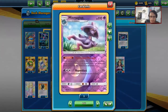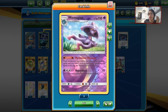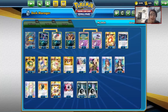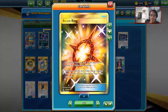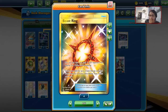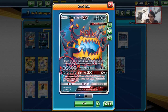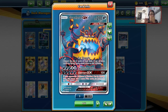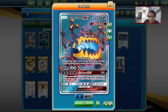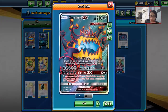The idea is you want to use Mismagius's Mysterious Message ability, knock itself out, and then put your opponent down to four prizes. You get access to Beast Ring, and you can use Green's Exploration to find your Beast Rings, Beast String to your Guzzlord, and build up a turn one potential Tyrannical Hole through a double Mismagius play using Dust Stone. That's the idea of the deck — build up your Guzzlord.